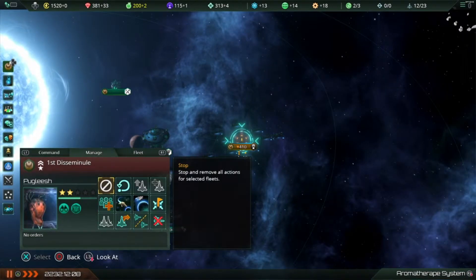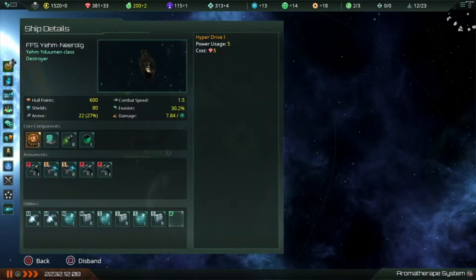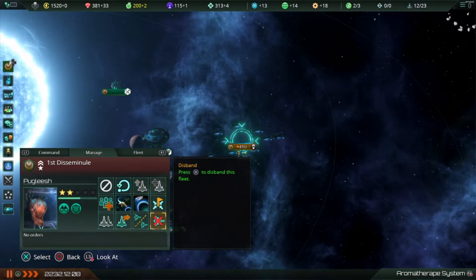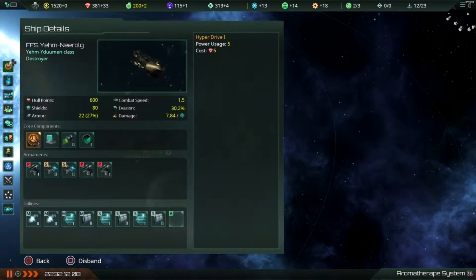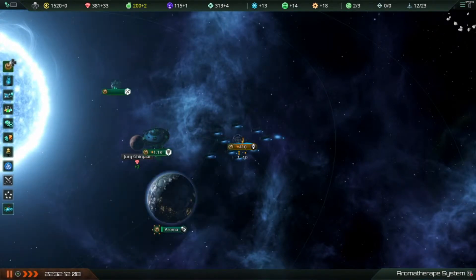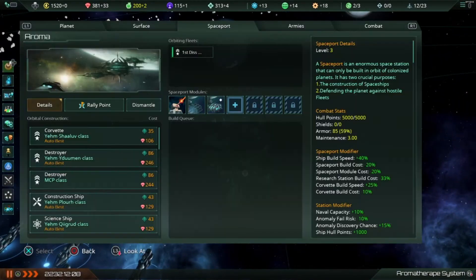Let me look at my fleet. This is the destroyer. If I disband this destroyer — I'd like to just split them off, but disband just takes it away. I want to get rid of it anyway because I want to rebuild two destroyers with my new design, so I'm going to disband this one. The destroyer is gone.